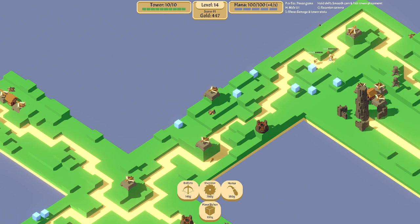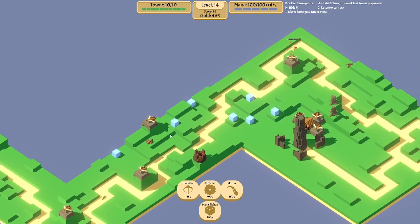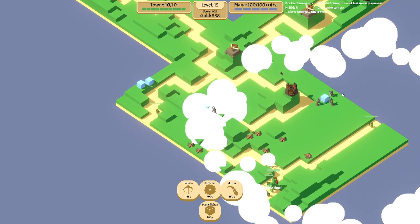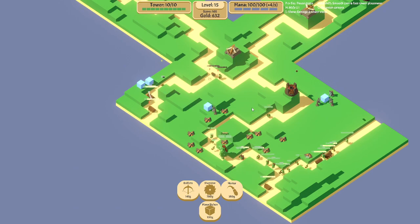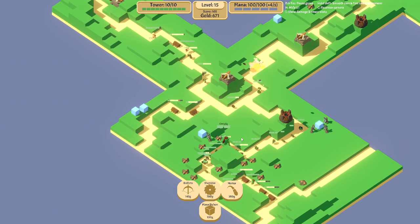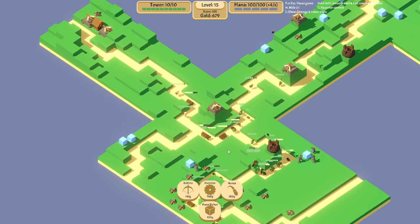I've gotten to ogres, or whatever these things are. The other ones are like orcs; these ones are ogres or something. There's oogie — every 15 levels an oogie appears. This is regular oogie. Then there's robot oogie and zombie oogie.